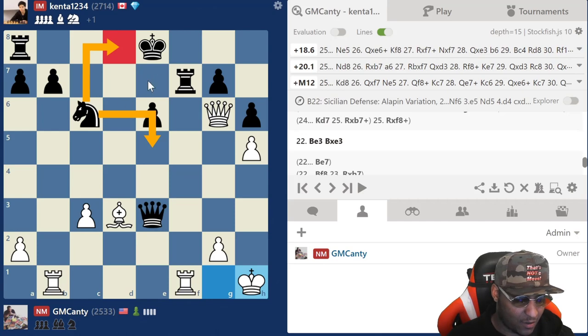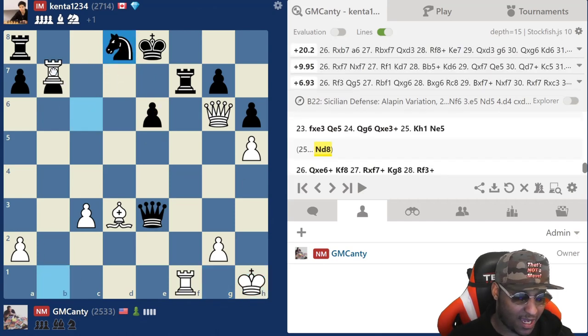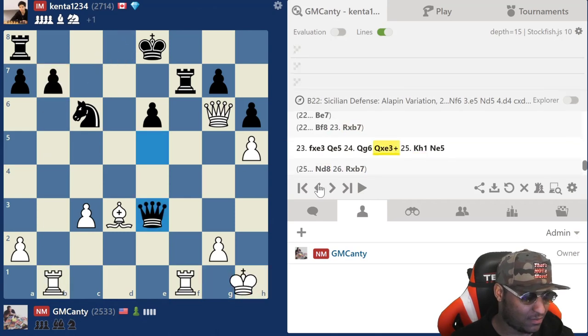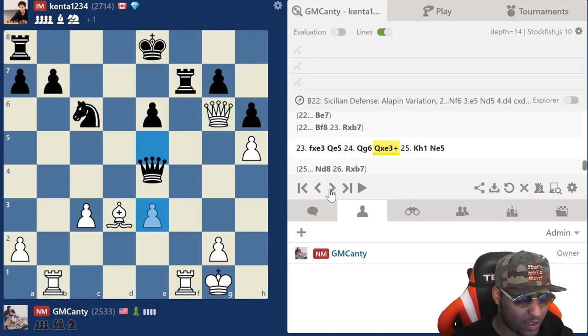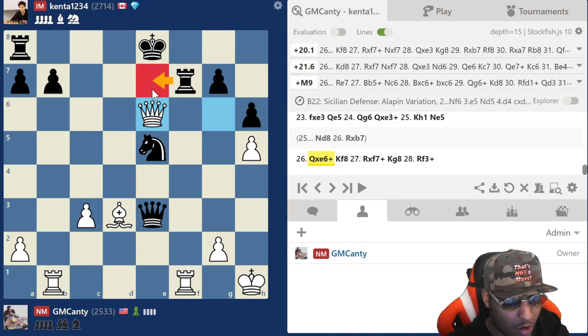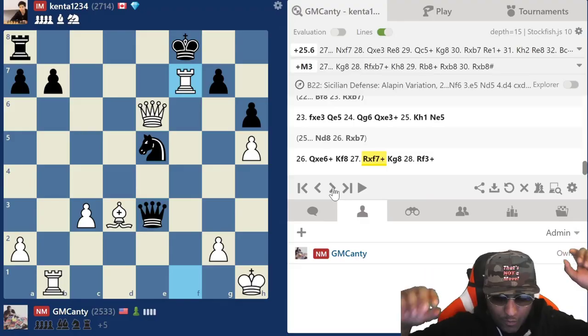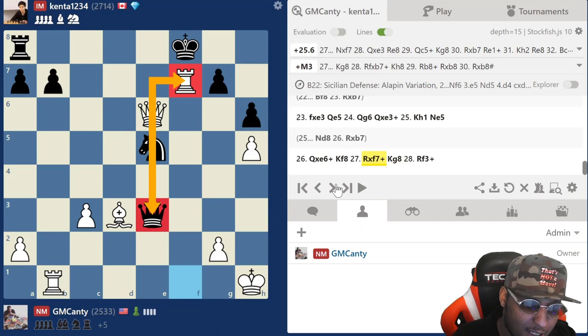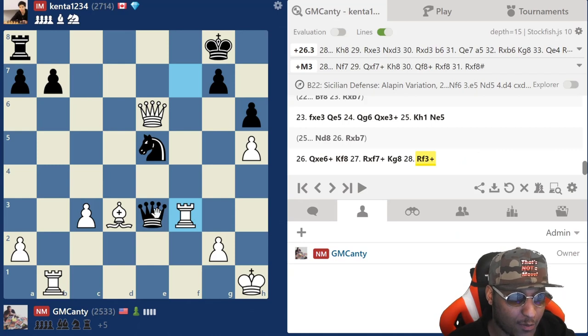On knight d8 you just take — rook takes b7 anyway, and have a nice day. So queen g6 takes, he went knight e5, then bam — takes on e6, that's a check. If rook e7 we still have check there. He went king f8, then bam — rook takes f7 check. If knight takes, queen takes e3, king g8, then rook f3 check — game's over and he resigned.